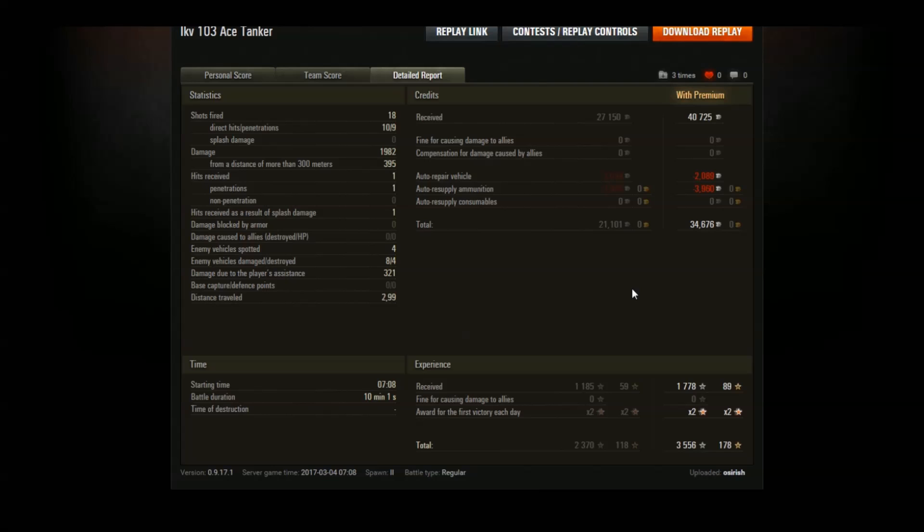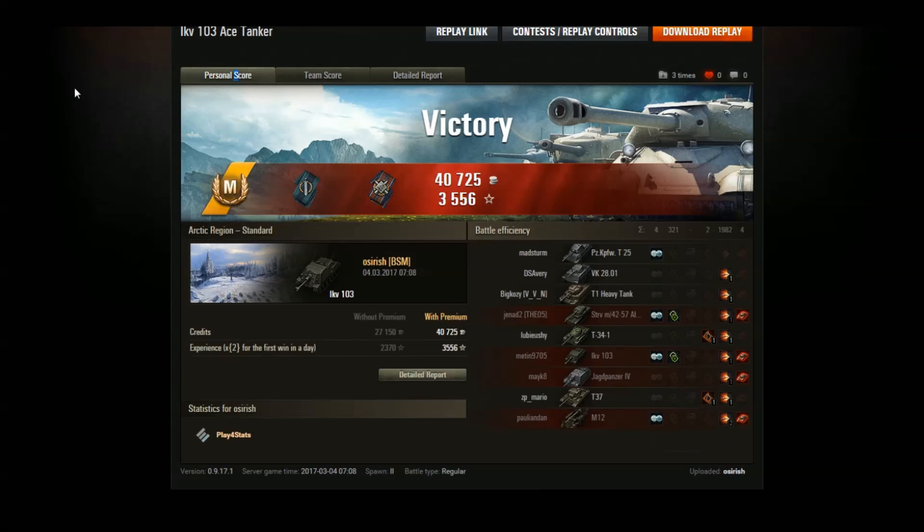The gun — derpy, it's like using a derp gun but without the benefit of having HE. Spotted 4, damaged 8, destroyed 4, 321 assistance damage — not a lot. We didn't fire any premium ammo so the ammo costs and repair costs were quite cheap: 34,000 credits overall. It was my first game of the day, which gave a very, very healthy XP total. I think I was just about finished the grind by the time I played this game, so it would have helped a lot towards the Tier 6.